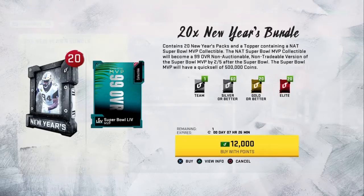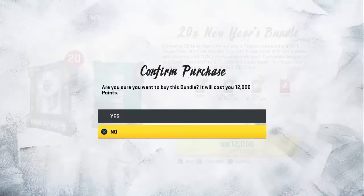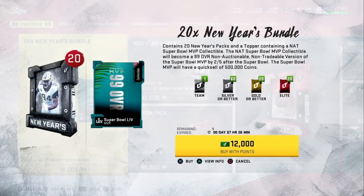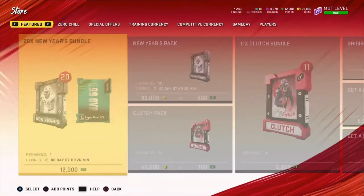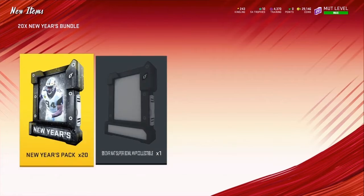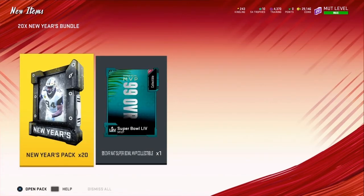What is up everybody, it is your boy JamoGiants and today I am doing a literal experiment. I'm showing you guys what you can get from the new New Year's bundle which costs a hundred real life dollars. Obviously you get a 99 at the end of the Super Bowl which is also worth 500,000 coins, but I'm going to do a pack opening as well as show you guys my updated team and all that.